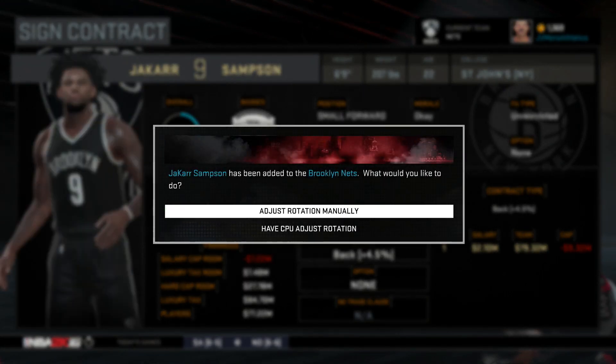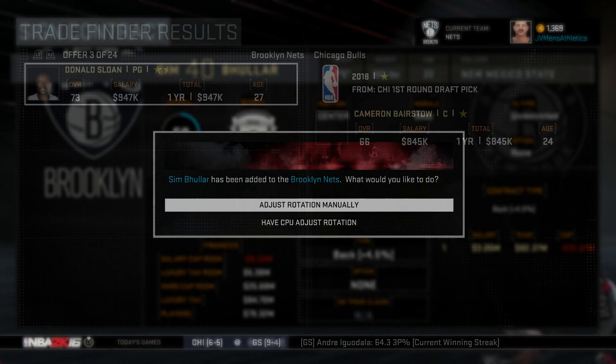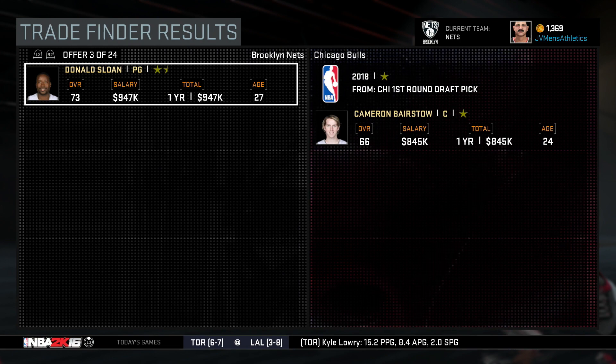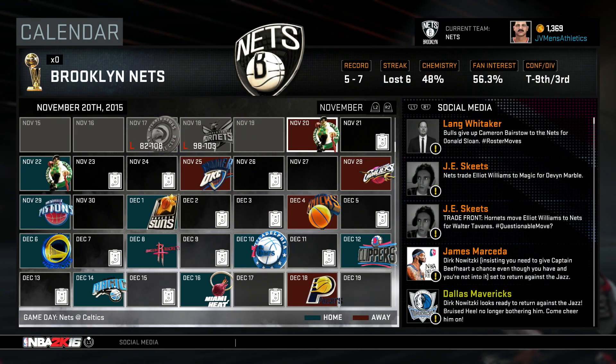I'm going to end up releasing both Quincy Miller and Devin Marble. I'm going to pick up Jakar Sampson, who in real life was undrafted and actually signed with the Sixers in the Summer League — I think he has an NBA contract right now. We're also going to sign Bueller, though I'm not 100% sure on the name. And then we're also going to trade Donald Sloan. I got a trade offer for a first round pick from the Chicago Bulls, but I decided that was a little unfair for Donald Sloan, so I turned it into two seconds instead — I thought that was a bit more realistic.